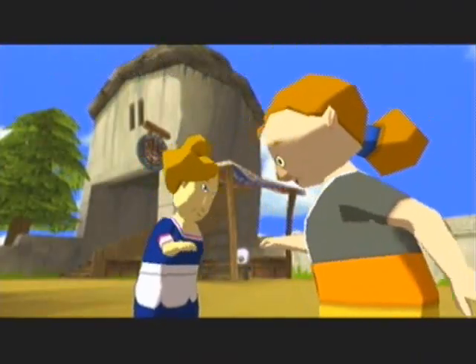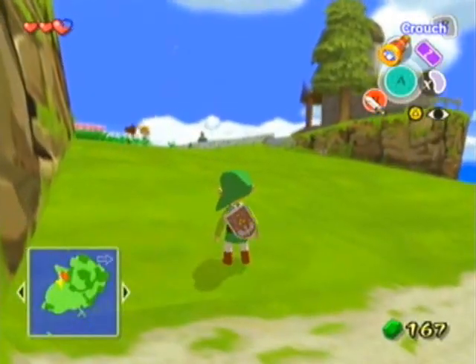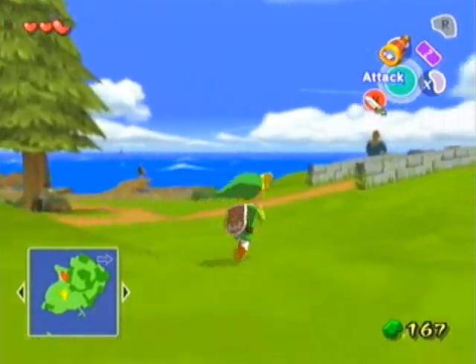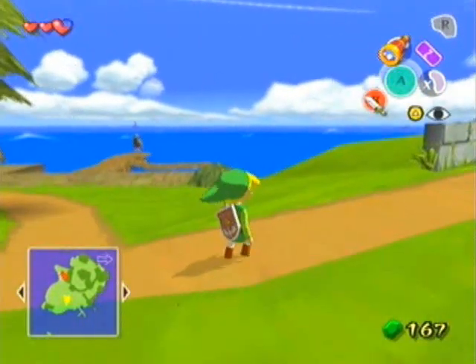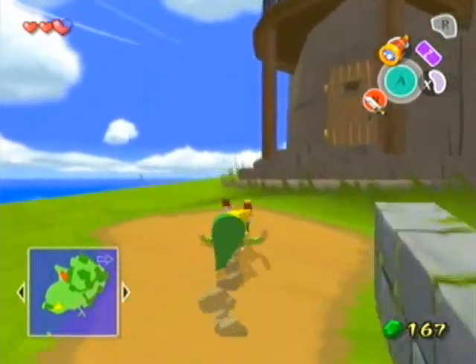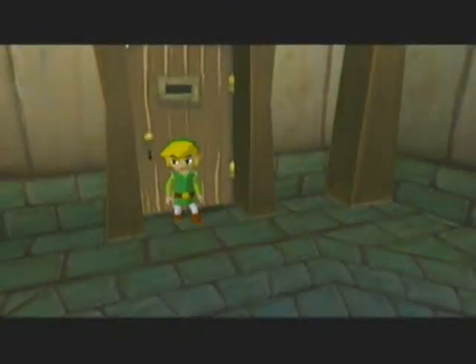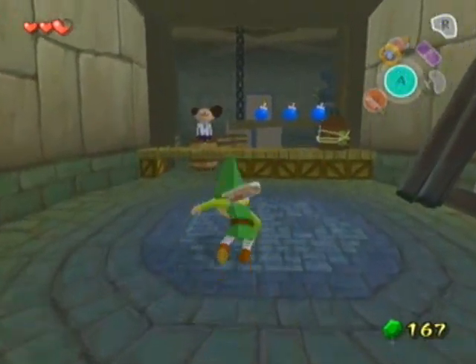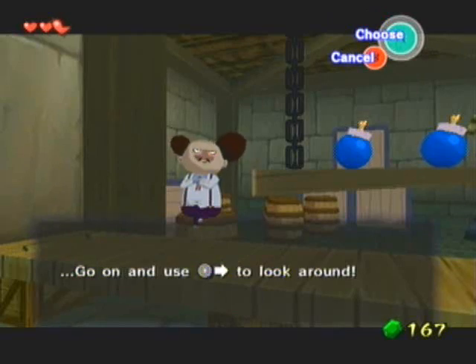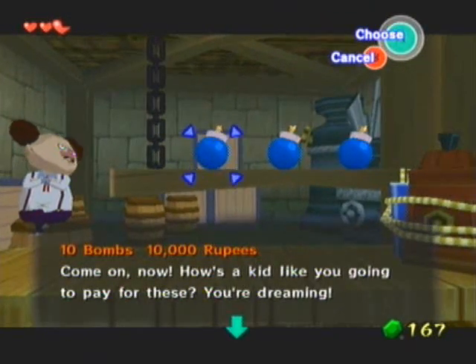Well, this is Windfall Island. This is probably the island you're actually going to be coming to most in the game. In fact, we only spend the next one or two videos just on this island doing stuff. We've got about 10 minutes. This is the bomb shop though. 10 bombs for 10,000 rupees?! What?! Are they made of gold or something? Are they made of lapis lazuli?